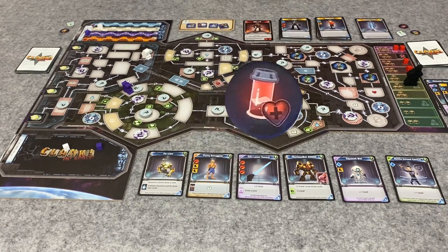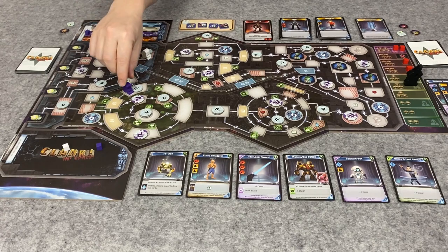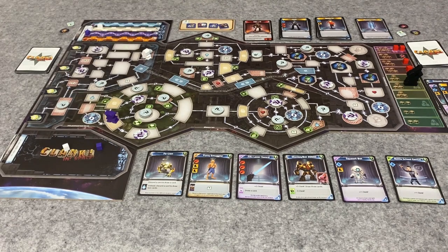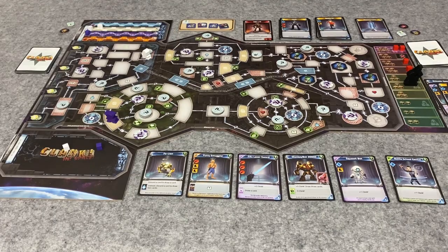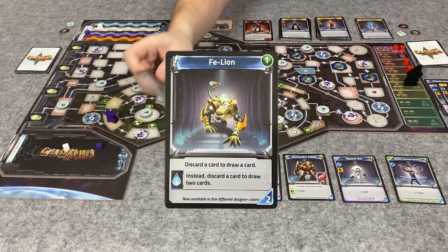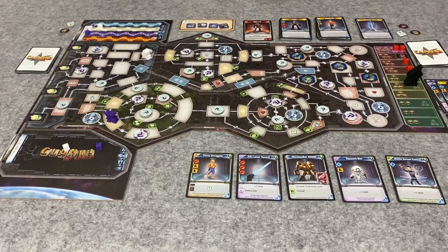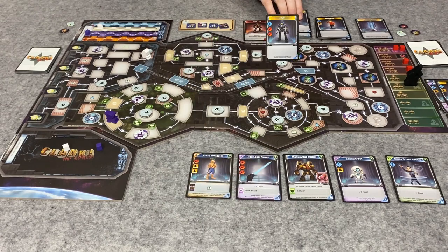I'm going to come down this direction, go one space and take the minor secret which is a health booster - that's good. I'll hold onto that for now; it doesn't really matter whether I play it now or later. I have another two movement, going one and two. I also have a hack giving me five total skill. For five I can buy... I kind of like that feline here, so I'm going to get that for two. I have three left, and I think I need to get something I can fight with, so I'm going to get a phaser. The monkey bot - plus three, draw three cards - but it costs six anyway.